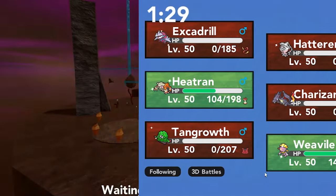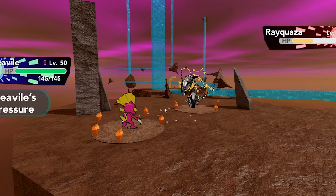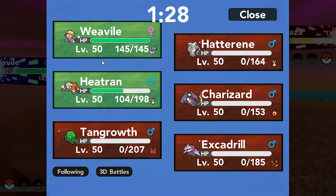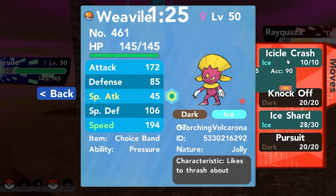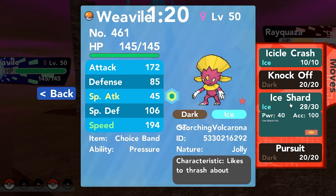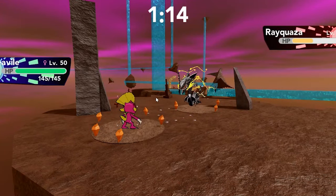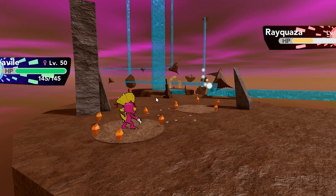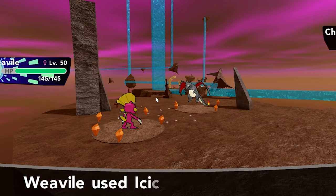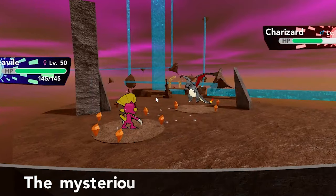Now I get to use Icicle Crash and hopefully that's enough to finish off Rayquaza and Charizard — I think we win this. It depends — let me just check Icicle Crash's accuracy. 90% accuracy. I'm going to go for it — if we don't land it we lose the battle. Oh, he withdraws. Okay — do we land? I need this to land because if we do we should be in a really good place. We don't need to go for Ice Shard here. Let's see how much damage this does — oh.